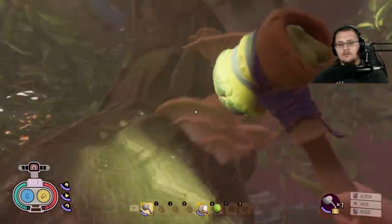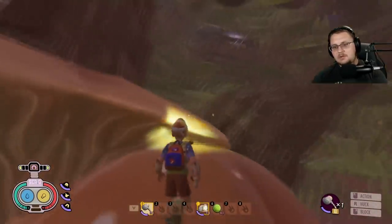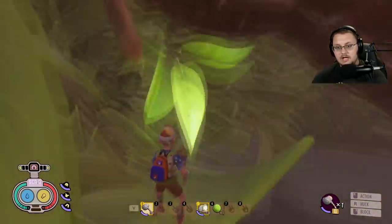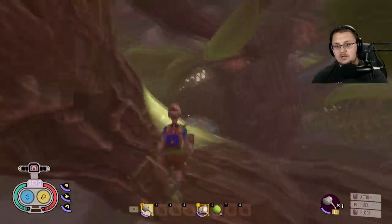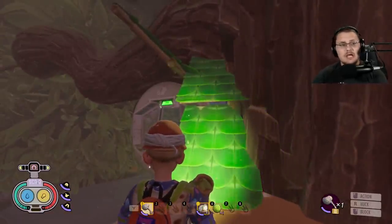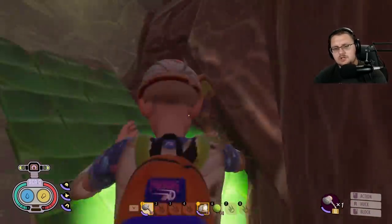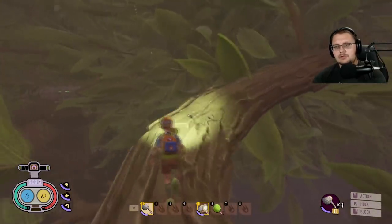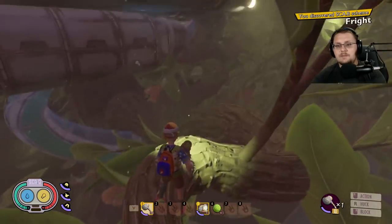The Fright scabby is a pain in the butt to get — it's up on a branch that requires good parkouring. Go up over this direction, crouch down, and try not to fall. I've built a simple contraption here: build your way up, run across, jump up over here — caution, this leaf will push you off, so take it nice and slow — and right at the end of the branch is the Fright scabby.